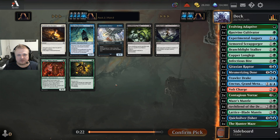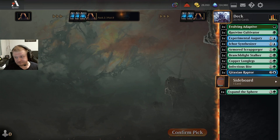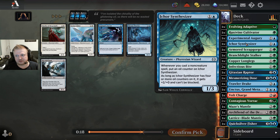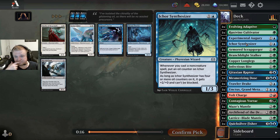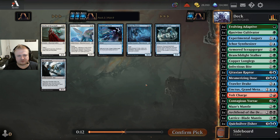There's an I-Cross Synthesizer — that's the card I was looking for. There's another Lattice Blade Mantis which is a bit sad but I can't take both. The two-drop is more important here than four-drops — my deck synergizes with the two-drop quite a lot. I don't care about another three-drop that's not too good.